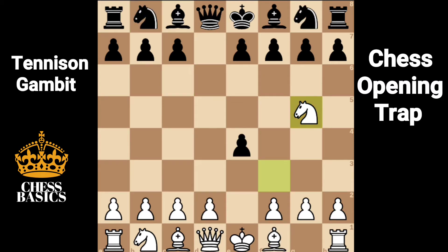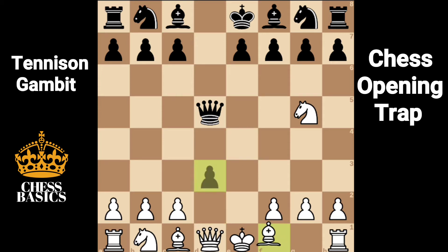Let's now look at another variation. Instead of Nf6, queen d5 can be played. This defensive move also attacks the white's knight. Here the same reply as earlier — d3, which defends the knight with the bishop. Pawn takes pawn. Bishop takes pawn.